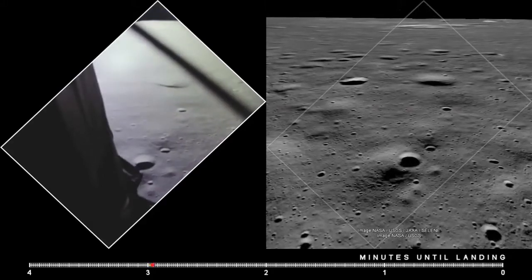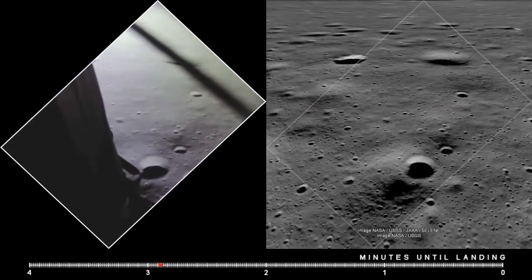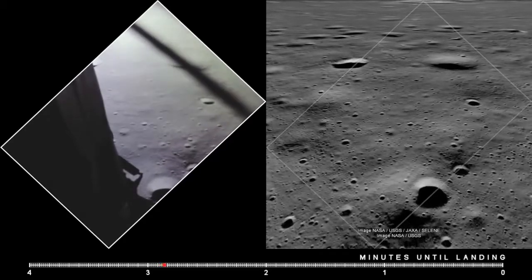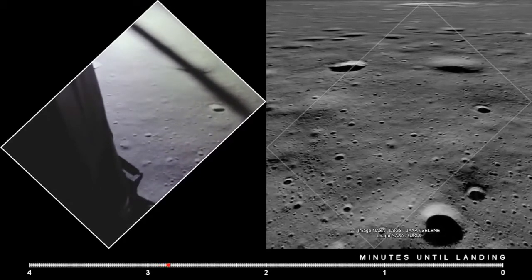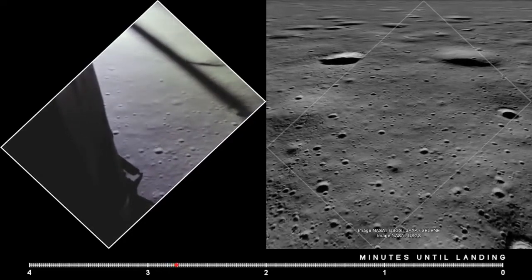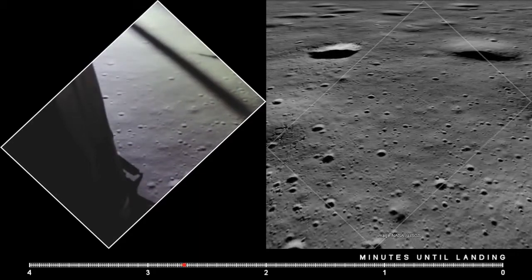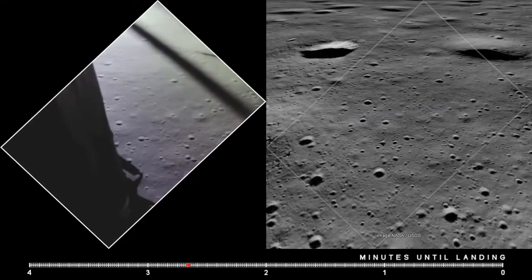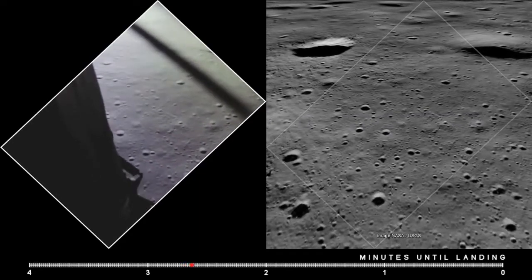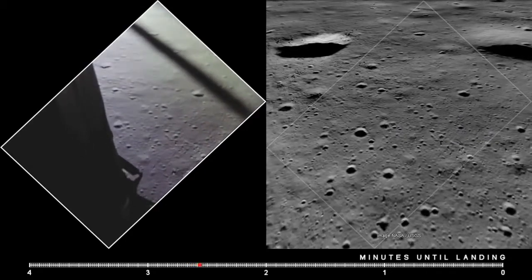Altitude 1,600. 1,400 feet, still looking very good. Roger, 1202. We copy it. 35 degrees. 35 degrees. 750. Coming down to 23. 700 feet, 21 down, 33 degrees. 100 feet, down to 19.